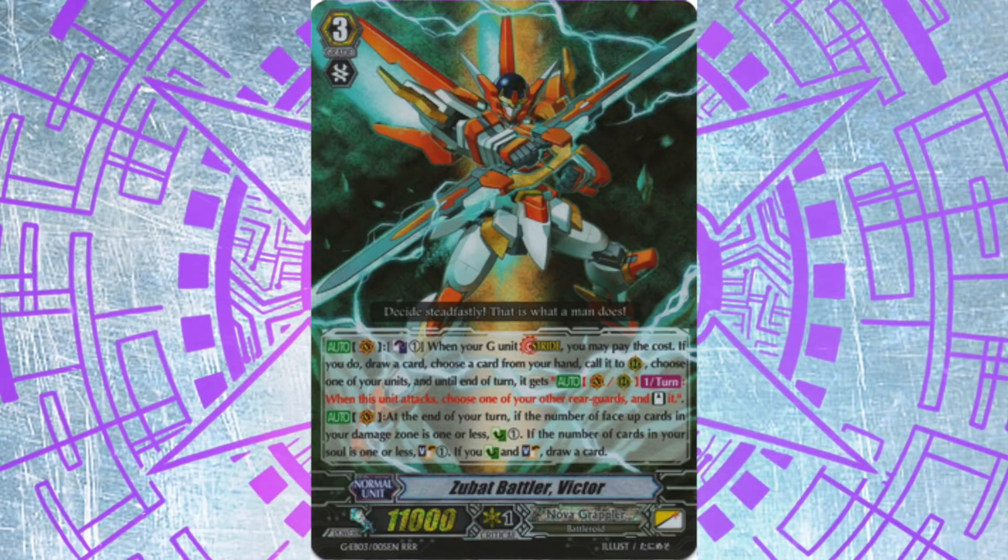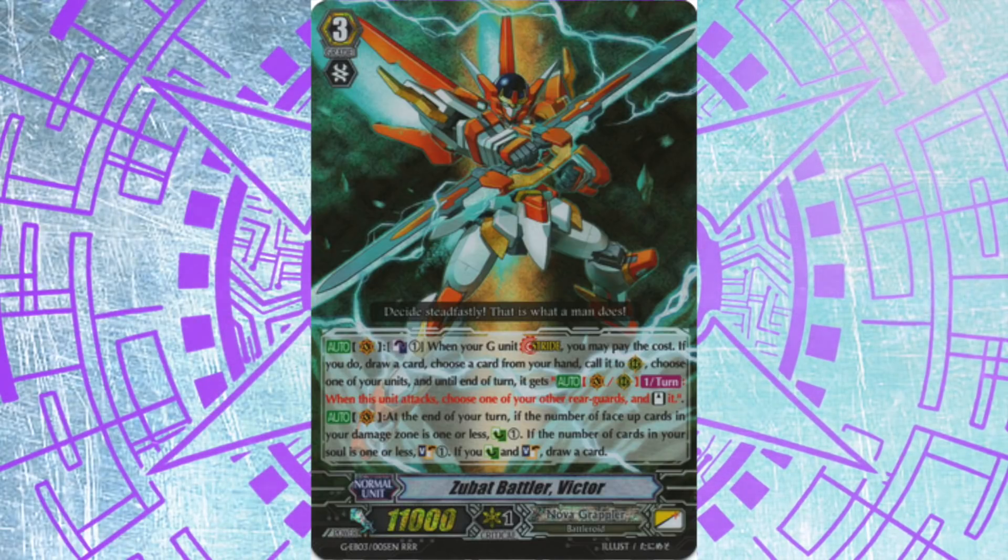Once Victor gets their first stride, the onslaught of attacks, the advantage they create, and the resources they take from you as you desperately guard for your life basically seals the deal right there. There isn't a lot of counterplay you can do because they basically got everything they could have ever asked for.